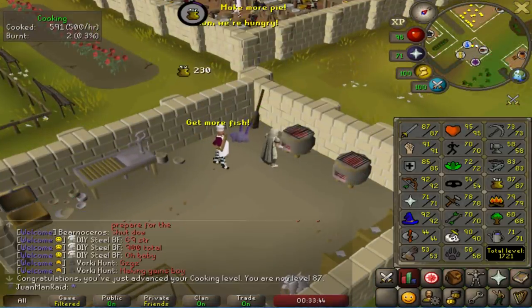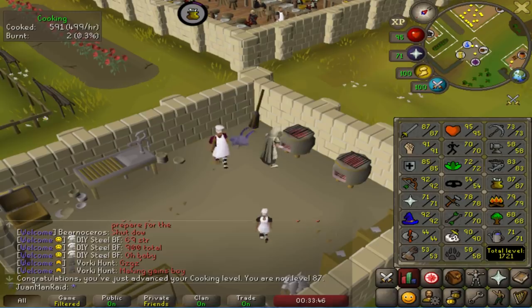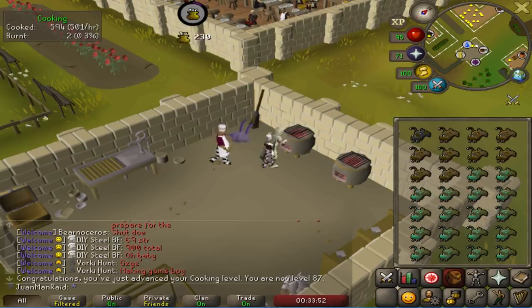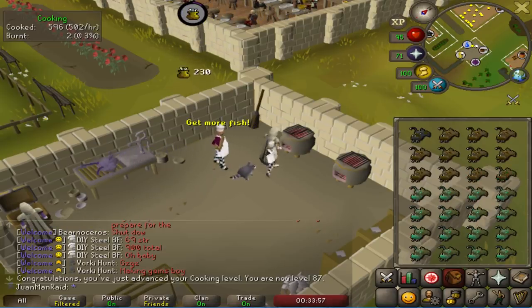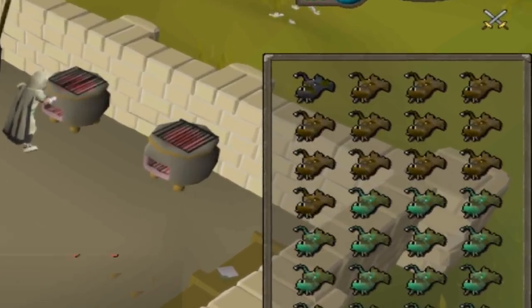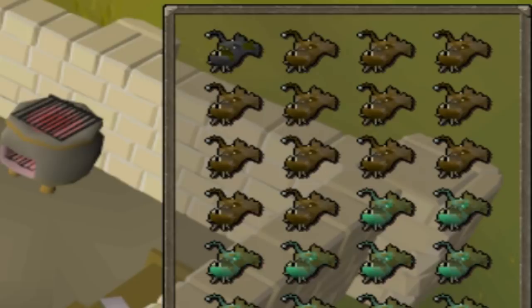Hey, 87 Cooking! I learned something interesting about the Hosidius cooking range recently. This range gives you a passive cooking boost, so that way if you normally were to burn something, it will reduce the chance of burning or might completely stop burning a particular food. However, it doesn't work for the first food in the inventory that you cook.